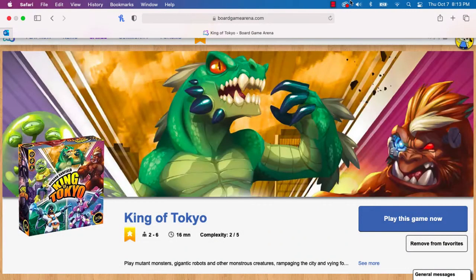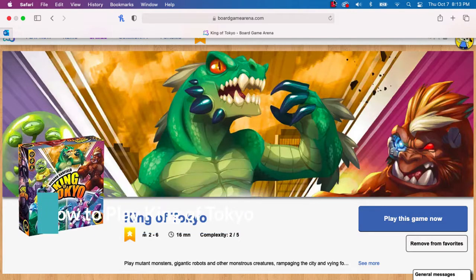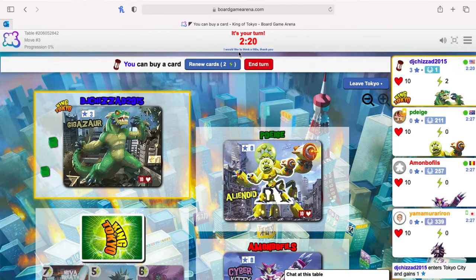In this movie, you will learn how to play the board game King of Tokyo on Board Game Arena. King of Tokyo is a 2-6 player dice rolling game about battling monsters for control of Tokyo.